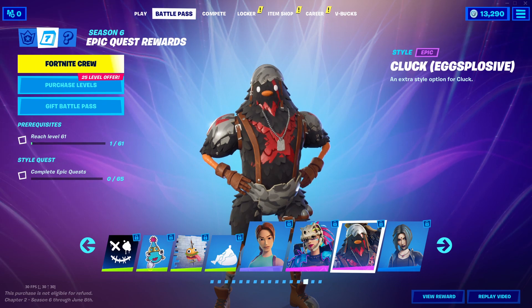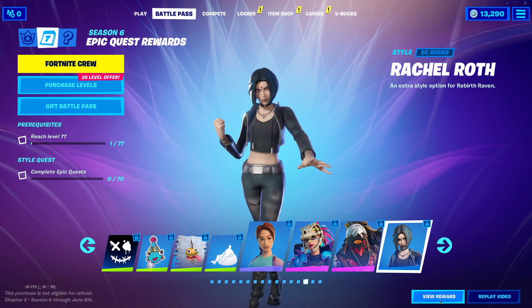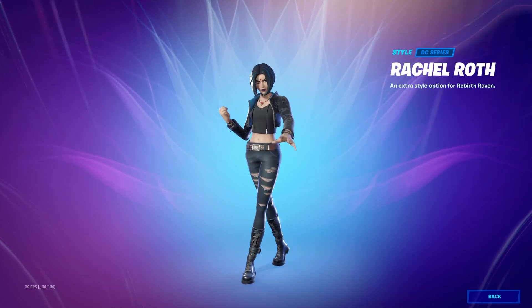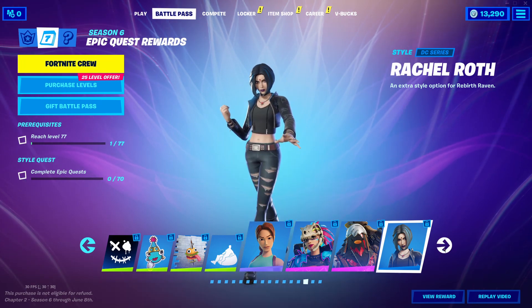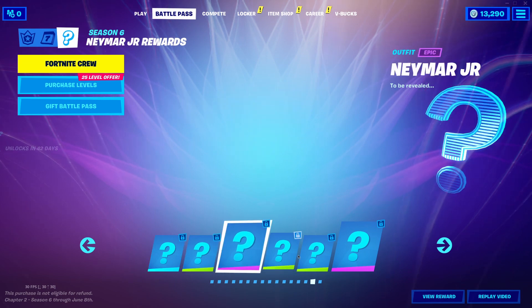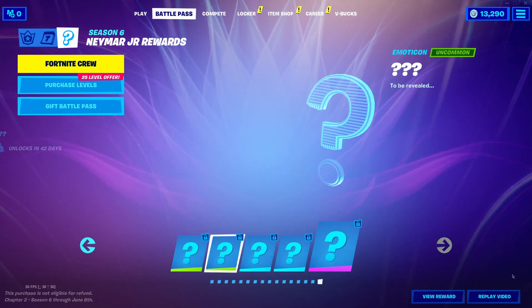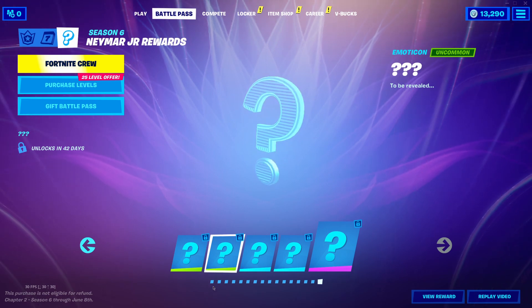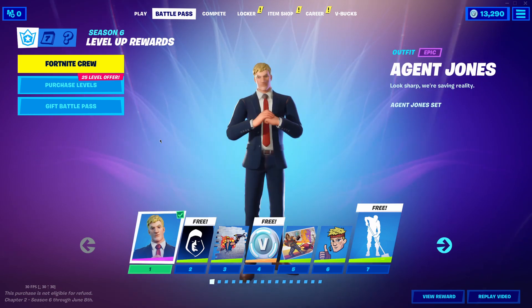Then we have Cluck — an extra style. I like the Slurp style more, but this is cool. And then we have the Rachel Roth gothic style for the Rebirth Raven. I love goth vibes, so yeah — just 10 out of 10. Then we have the secret skin, which is Neymar Jr. Soccer related stuff, and then question marks — we don't know yet. So that's so exciting.